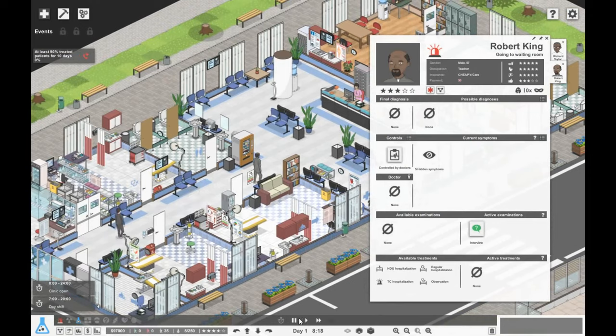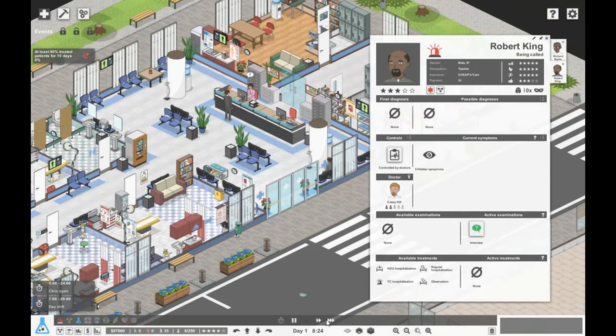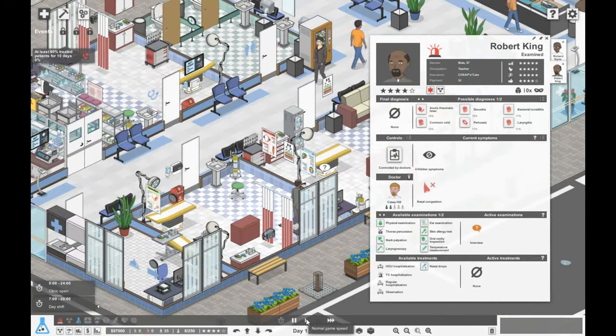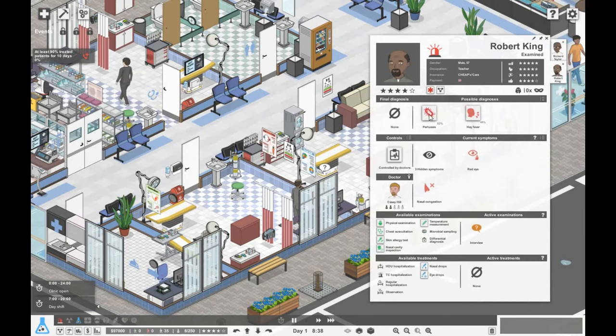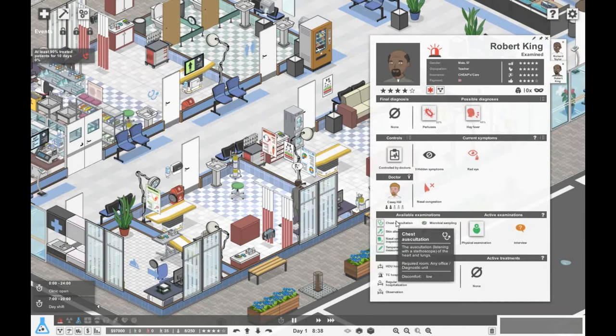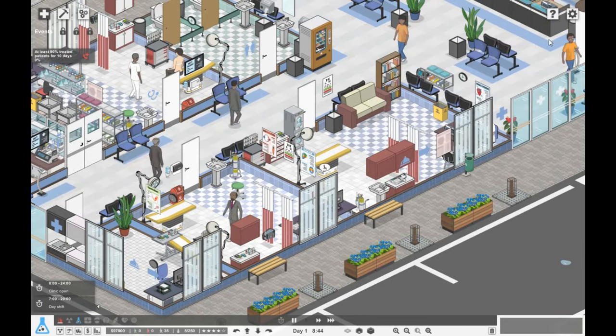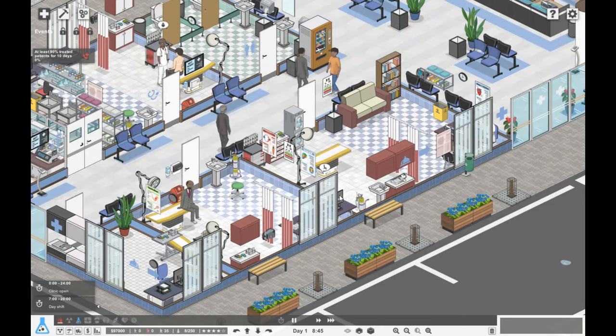We've got Robert King coming in. He's got some kind of bacterial issue, maybe a cold, maybe hay fever. Let's do a physical exam and look at his chest. He's got hay fever, which means he needs antihistamines.